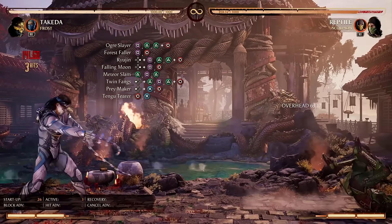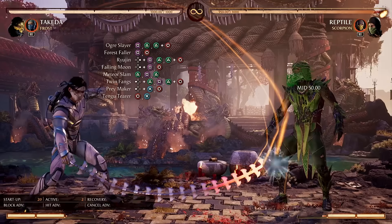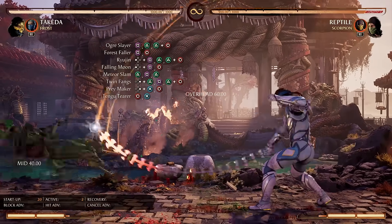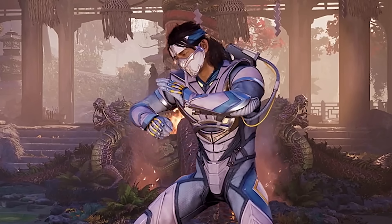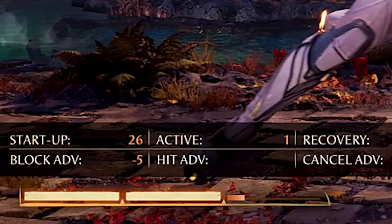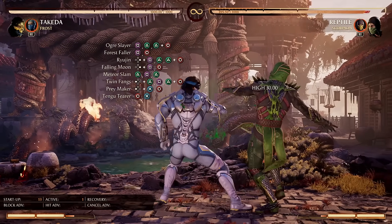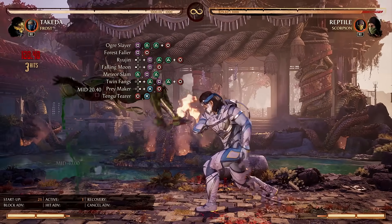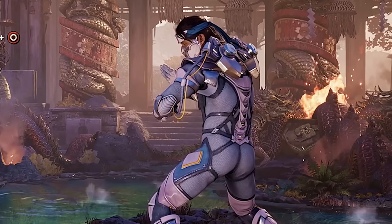Here's where things get crazy — Twin Fangs. This string is one of the best attacks that Takeda has, and that's because of the crazy range. This move can whiff punish nearly anything, but on top of that, it's also great for extending combos because the range is incredible. It's just so good overall. What's it like on block? The final hit is safe at minus five — that's a big deal, because the first two hits are not safe. So if the opponent blocks, make sure to finish with that third hit. Also, the second hit ground bounces, which means you can actually follow up with Ogre Slayer — it's not optimal damage, but it's something you can do.